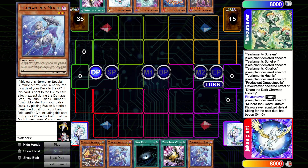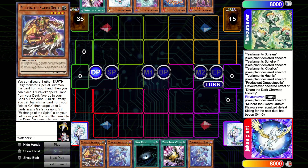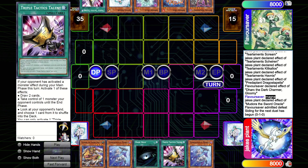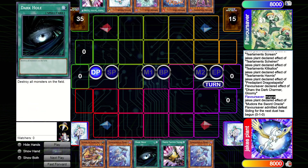Now we go to the second game - I'm going second again. I've got Talents and Dark Hole. Against Spright, Dark Hole is actually pretty useful - drop it and they have to Toad negate, and then they don't have a monster so they can't bring back the XYZ with Elf. Pretty good.